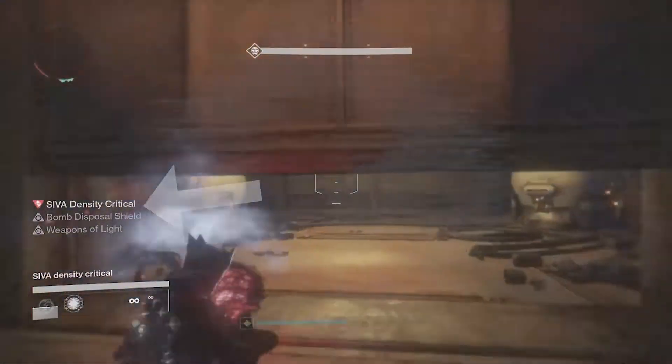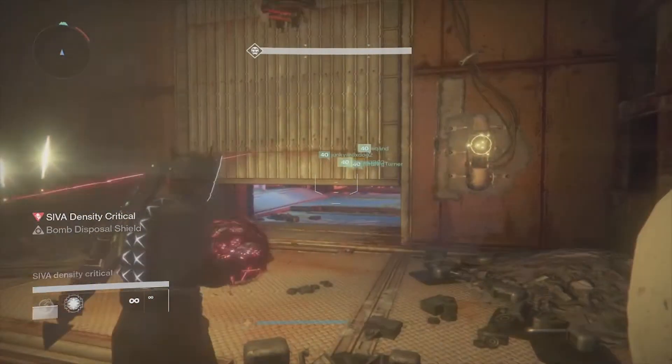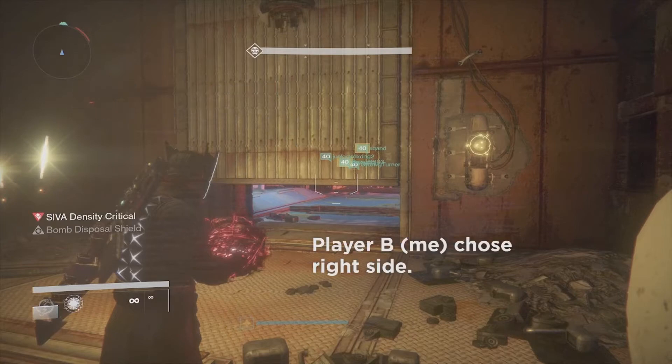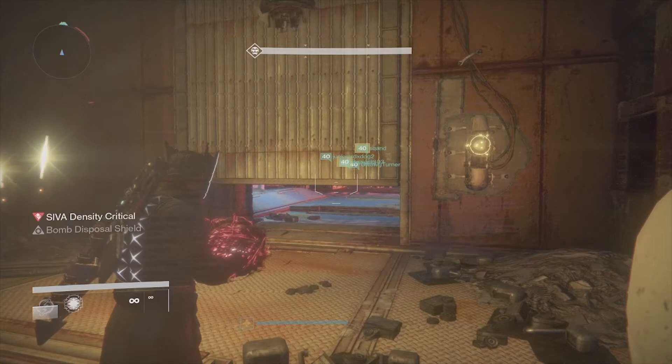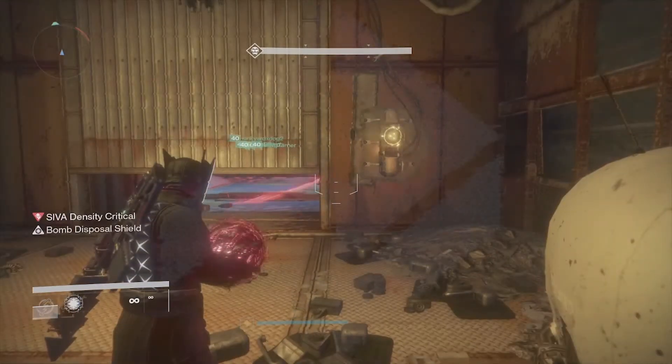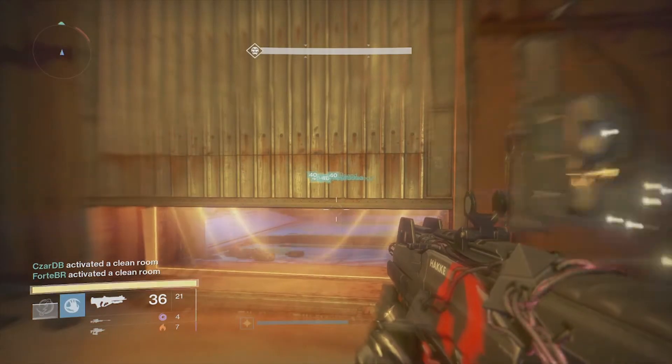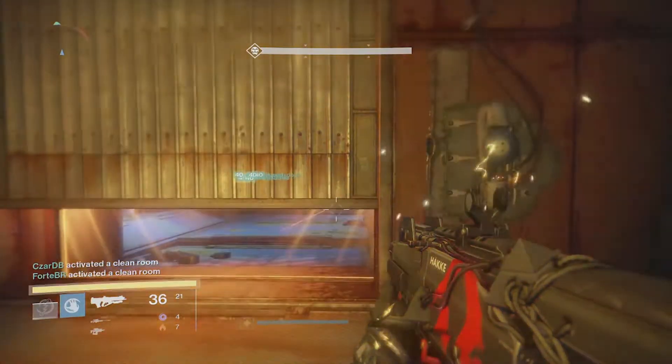Player A is going to run to one of the sides — in this case our player A chose left. I was player B and I went to the right side. Both player A and B need to find one of the active clean rooms on their side, run inside, and when the non-bomb carriers are also inside and safe, player A and B are responsible for activating the clean rooms using the SIVA charges.